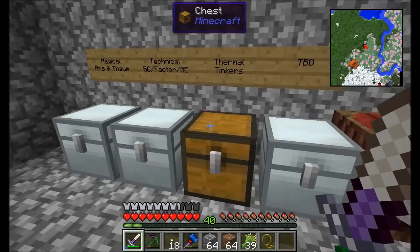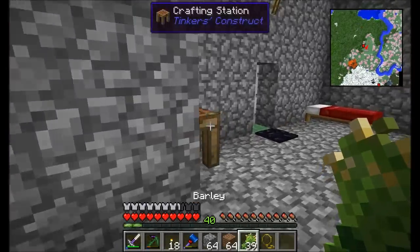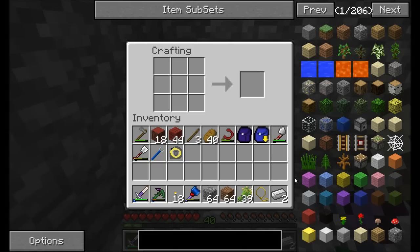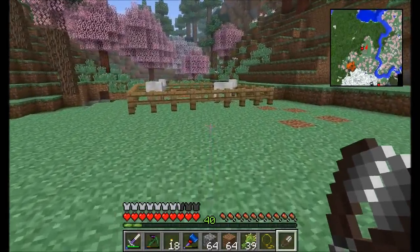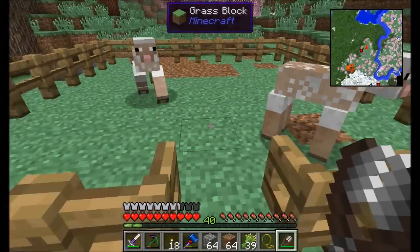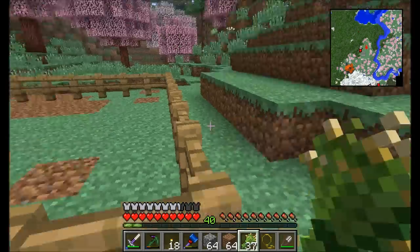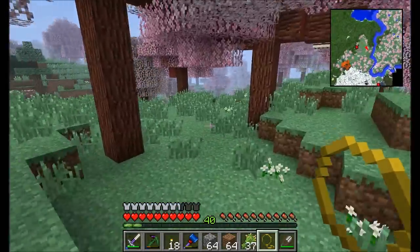I wanted to get a couple sheep because I'd like to start maybe breeding them a little bit. I've got barley — I don't know if you can feed barley to the sheep, but it might be something worth looking into. I've got wheat down there too if I need to. So that's the golden lasso — very, very useful tool. It costs an ender pearl, but not everything can be too cheap. I'm trying to keep my inventory a little bit clean here and I'm completely failing. That's right — I wanted to make shears so I could shear my sheep. You know what else I'd like? Some cows, maybe even some pigs. Let me run around and collect some of them as well.